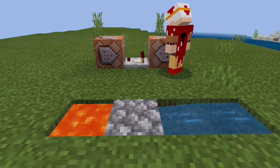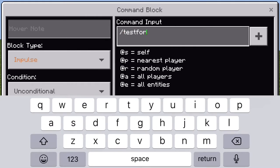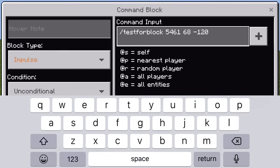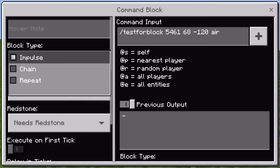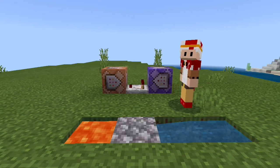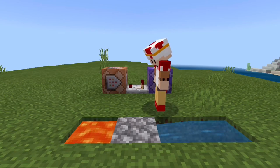Now, click on the first command block — the one that's closest to me. Once you're inside the first command block, type in /testforblock, and then type in your coordinates from where the cobblestone block was. Mine being 546, 168, -120, but your numbers should be a totally different set because you're on a different world. Then, once you've done that, type in air. Now, make the command block repeat and always active. Once you've done all that, if you smash the cobblestone block, it should detect the air and light up the comparator. If it lights up, you've done it completely right.